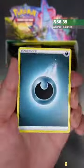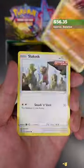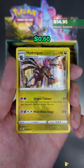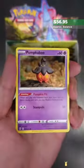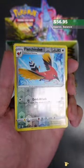Glaceon V — not bad. My favorite Eeveelution has to be Jolteon, but unfortunately Pokemon did not bring the alternate art from Eevee Heroes to this set. Let me know in the comment section: what is your favorite Eeveelution? And if you're not chasing an Eeveelution, what is your favorite chase card from this set?